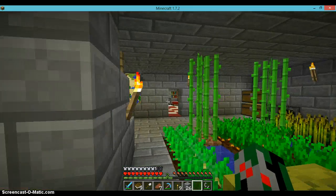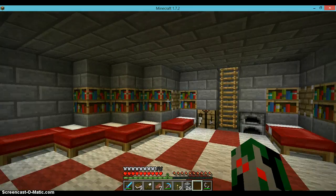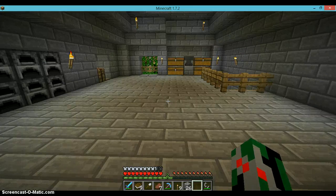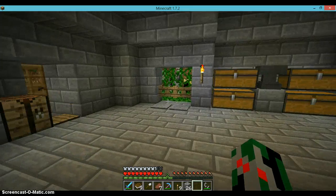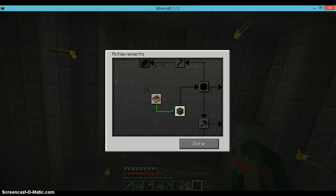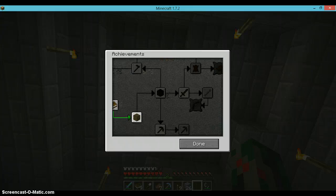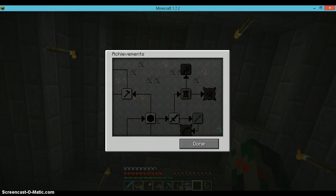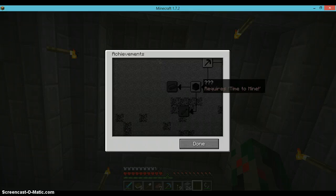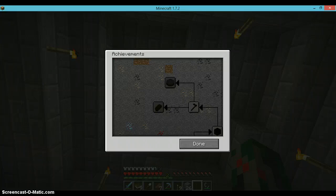Today we will be exploring the world of 1.7. I think it's entitled 'The Update That Changed the World.' Yes, we will be exploring the update that changed the world. We will be going out exploring into the new world, finding these great things. My achievements thing restarted — the whole thing restarted. There's an achievement for exploring all the worlds and I'd like to know what it is.